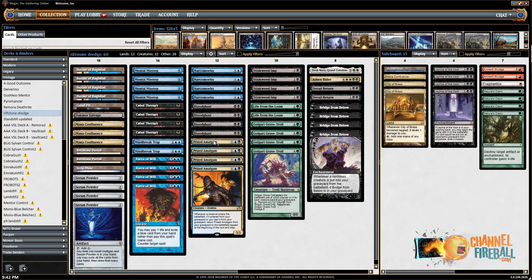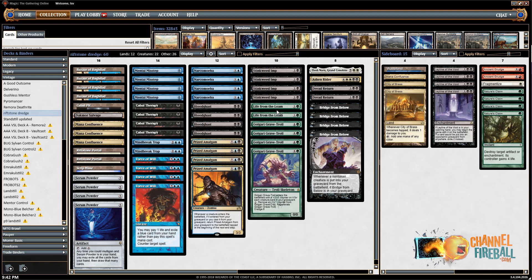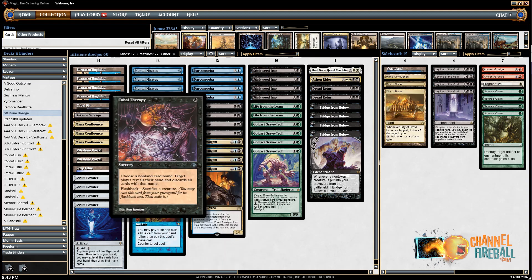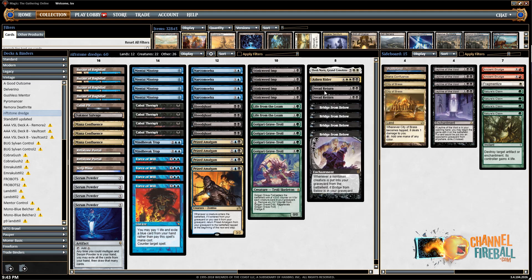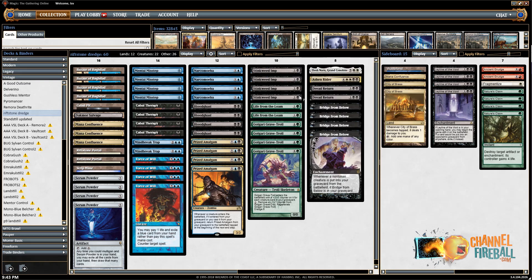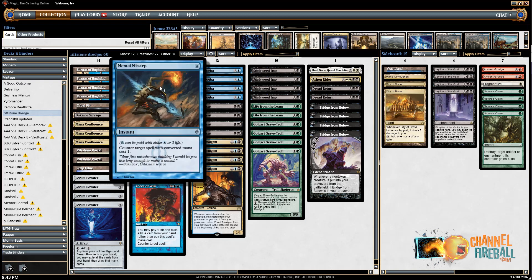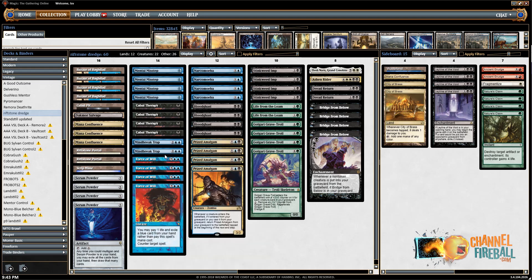The normal game plan of Dredge is still active here. You mulligan to Bazaar of Baghdad using Serum Powder if you don't have it, and then you use Bazaar and dredge Grave Troll, Stinkweed Imp, and in this case Life from the Loam — the other Dredger — to enable plus-one dredge more salvage, get Narcomoebas back, Bloodghasts off your land drops which bring back Prized Amalgam, then Cabal Therapy your opponent a bunch and get tokens from Bridge from Below. You have Dread Return to bring back Ashen Rider and Elesh Norn, but honestly you don't need that Dread Return all that often. You've also got four Mental Misstep, four Force of Will which combines nicely with Amalgam, and two Mind Break Traps, under the theory that combo is the hardest matchup for Dredge.